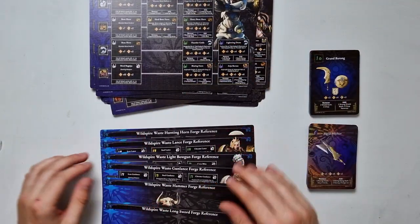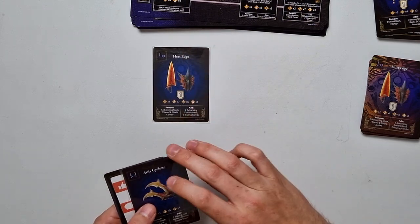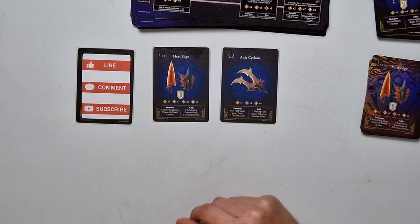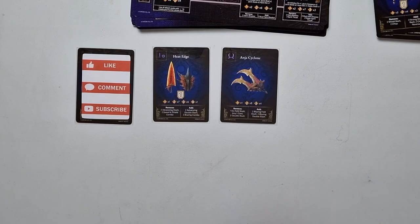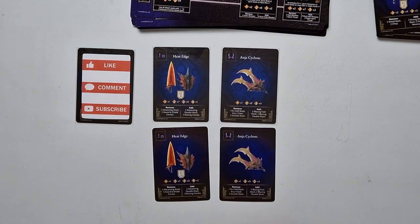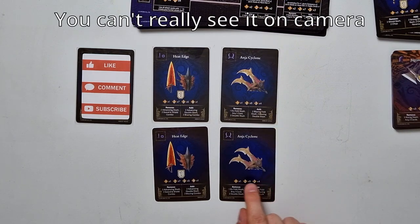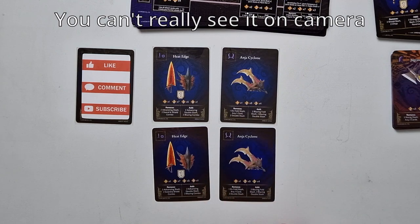As all of these are just false reference cards, I went and found some of the cards from the core game so that we can compare them together. Let's make some room here. So here we have the Heat Edge and the Anjanath Cyclone. Here we have the version of the same cards - you can definitely see the depth and the effects where you have the plain weapon card and then you have this holographic background.